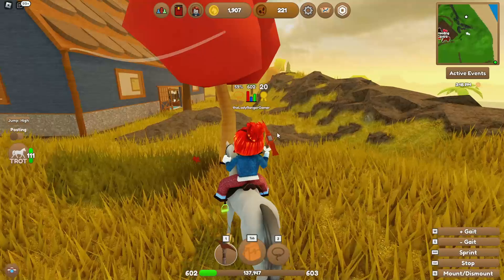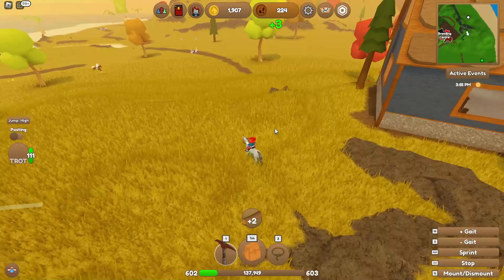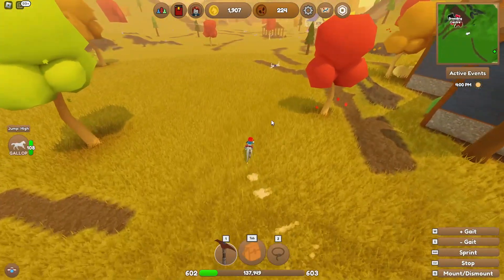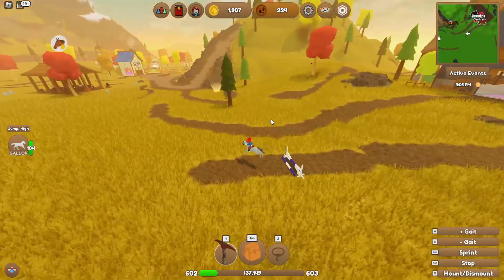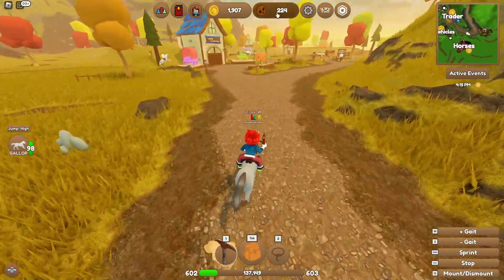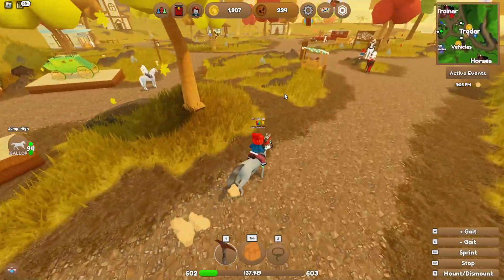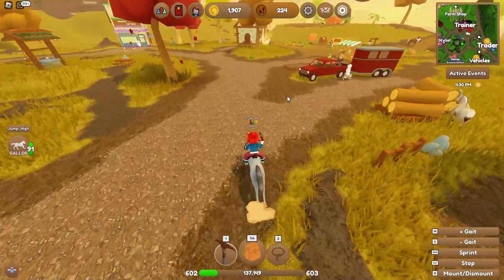I didn't think I'd be that lucky. I should be so lucky, lucky! Let's go sell some horses and trade in some acorns. And then we get these things - like Roblox, I think. You get a pumpkin carriage - that's so cool! I would love a pumpkin carriage.